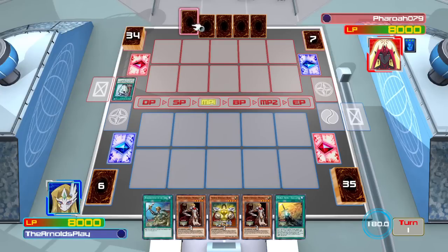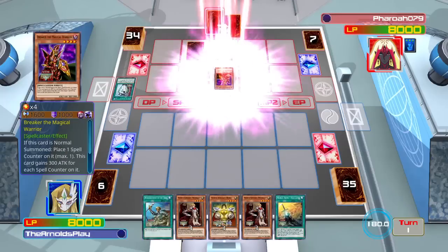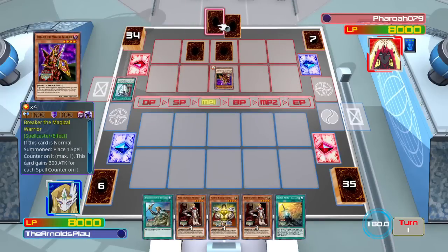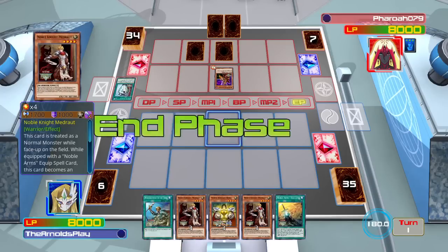Not quite sure exactly what he's playing here. He hasn't put Mirror Force down, so there's another card set. He does summon Breaker the Magical Warrior — Breaker the Magical Warrior is an awesome monster, I used to love this monster. It's a shame I don't get to see him anymore because he's not as useful as he used to be.